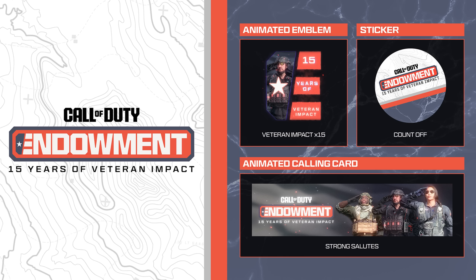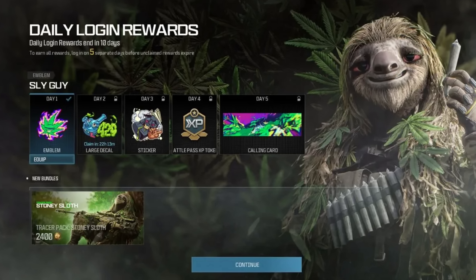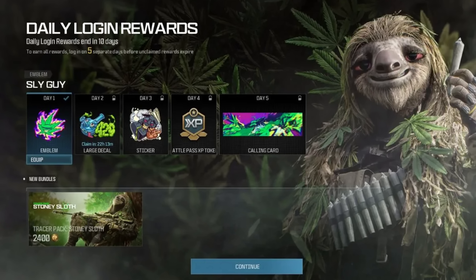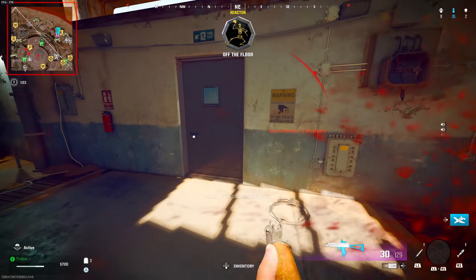There are also gift packs you get simply for logging in. For example, the Endowment 15-year anniversary event started around November 11th and runs until December 31st — simply loading up the game gives you the Veteran Impact animated emblem, the Count Off sticker, and the Strong Salutes animated calling card. There will also be additional gift packs added in Season One Reloaded with the CODmas event, featuring daily login rewards with different items and cosmetics returning towards the end of December.